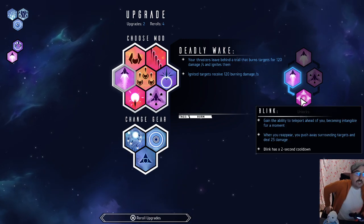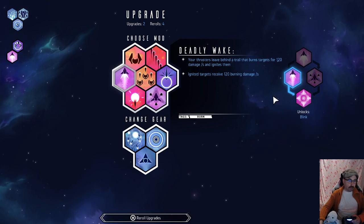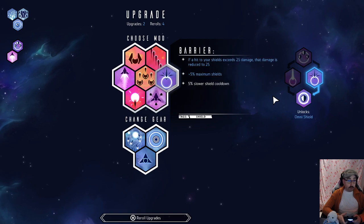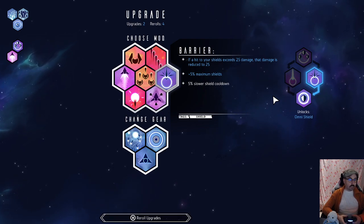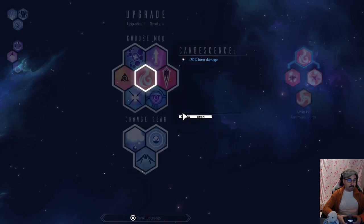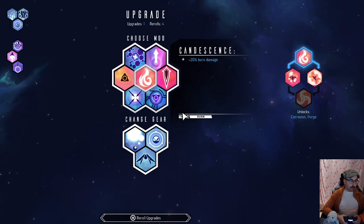Blink: when you reappear you push away surrounding targets and deal 25 damage. Maybe it's worth it just for that, but I think I want Barrier right now. So our shield can take more than 25 damage from a single hit, and it also increases our maximum shields. Burn damage seems like a good thing to have with Halo. Kinetic boost? Probably not. Let's go with Candescence.